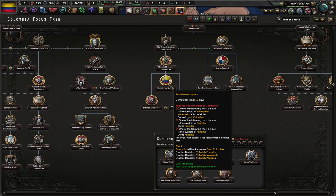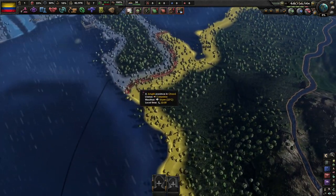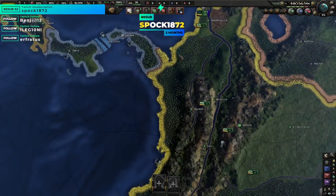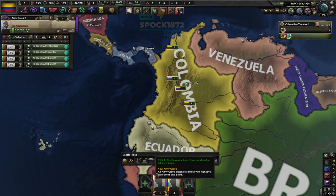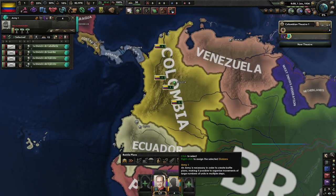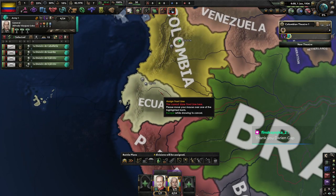To get Grand Columbia we need to kill Venezuela, Ecuador, and Panama. One interesting thing about Panama is that you actually don't have a direct border with them — this is actually in crossbow terrain. We have two generals and one field marshal, nothing too crazy. I'm going to put my units on the Ecuador border first.